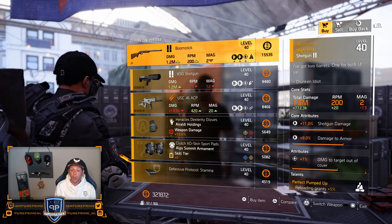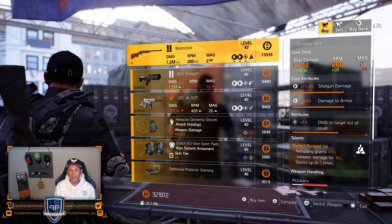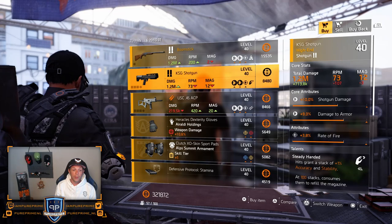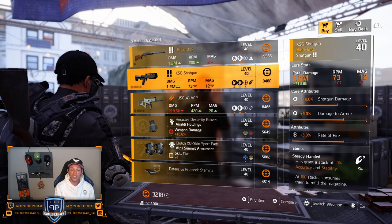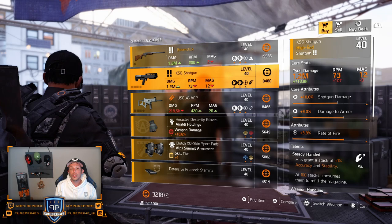Let's head over to the theater. The first thing is the Boomstick: 11% shotgun damage, 9% damage to armor, and 7% damage to target out of cover, and Perfect Pumped Up on there. Could be decent, but I would love to see a little bit higher rolls on the attributes — leave it here, especially for that 15k. Then we got the KSG shotgun — not that great either: 10% shotgun damage, 9% damage to armor, 3.8% rate of fire, and Steady Handed on there. Steady Handed isn't the combination you want on a shotgun, and that fire rate could be something else.